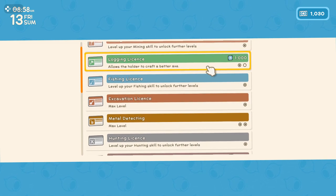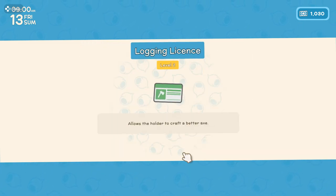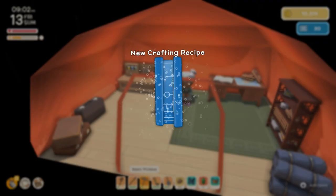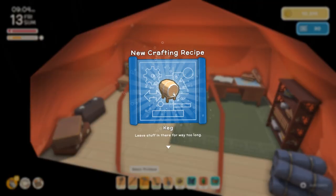Let's check out the other licenses. This one allows the holder to craft a better axe — let's grab that one. And it does give us a new recipe! Now we can make a copper axe, and apparently a keg as well.